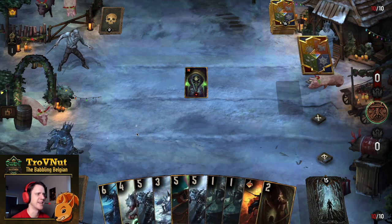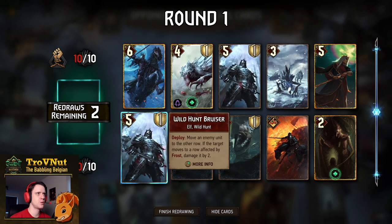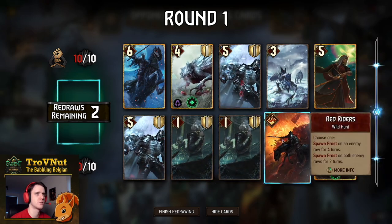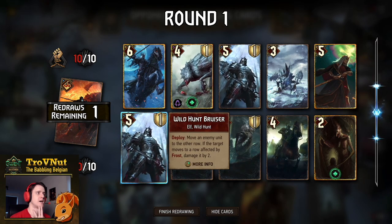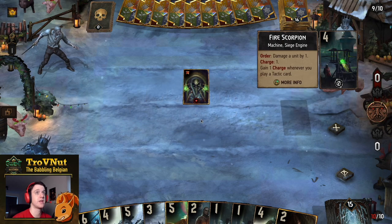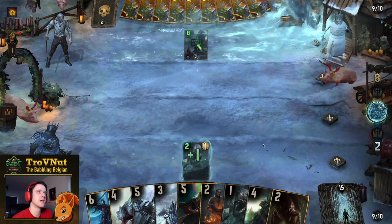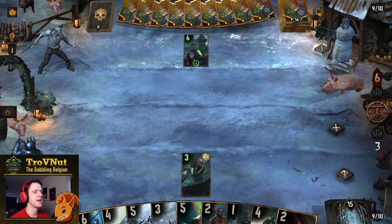Let's show this off in a few example matches. First up we have Nilfgaard with Enslave, which might be a little difficult because they can take over our engine cards. We don't start, so we could get rid of the Wild Hunt Hound — though with a little help from the Naglfar's Crew this might work out. We get the Wild Hunt Riders instead, get rid of the Wild Hunt Bruiser, and we get Gals. Gals could get the Riders down as well.